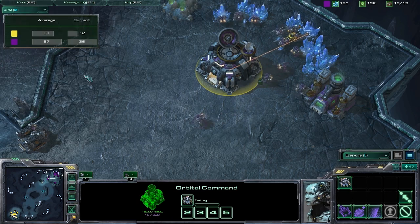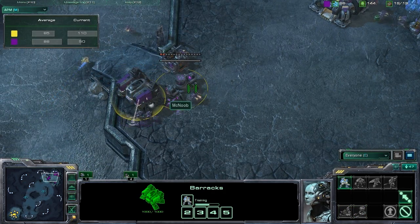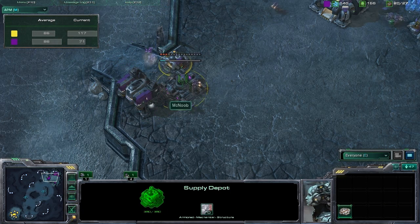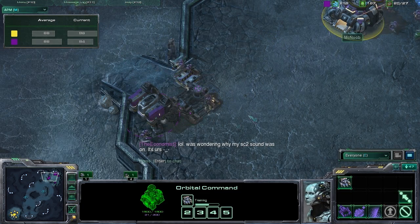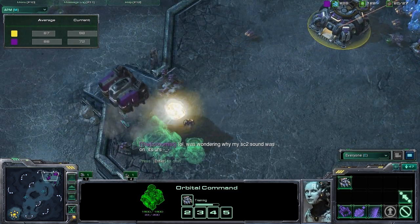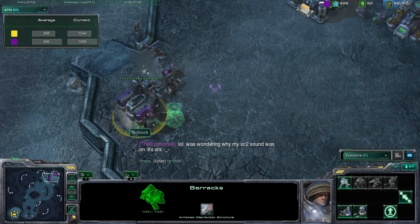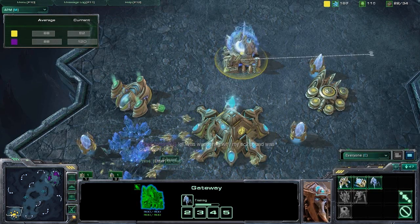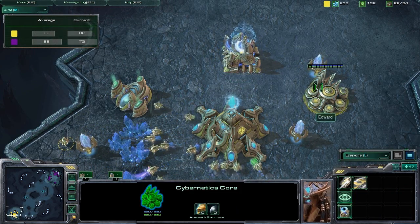Let's have a look at the APM tab. Both players have incredibly low APM — not like those Asians, you know. Totoro, we saw him spamming those keys: 300-something APM in the first few seconds of the game. That's crazy stuff, but here we see an average of 80 and 70, which is pretty normal. You might want to speed it up a bit for the fights. Edward's getting his first stalker out now.